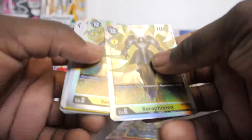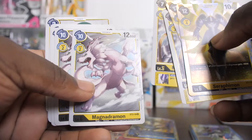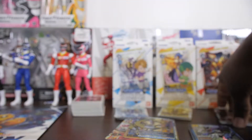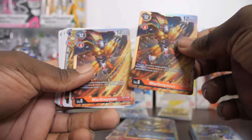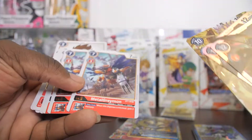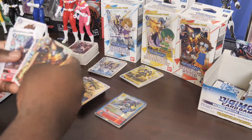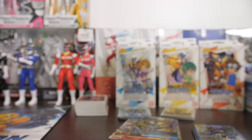For my Yellow Heaven deck, I got super rare Seraphimon — two of them — four Magnamon rares. Same with Magnamon, I got two, and then four Tamer cards. Pretty sure everyone gets the same amount of cards unless you get something lucky in the booster pack. We got WarGreymon super rare, Phoenixmon rare, and a MetalGreymon rare. Just some four regular Tamer cards — super cool, super easy, super quick.